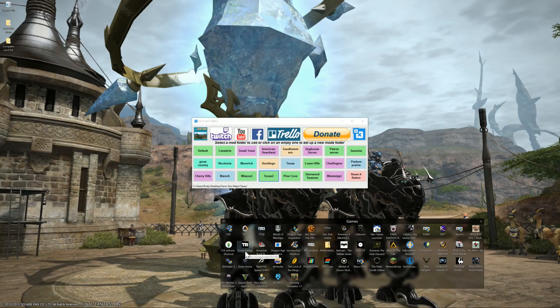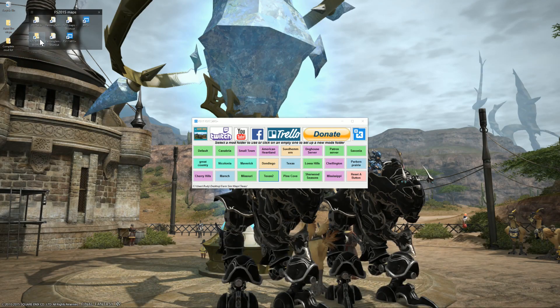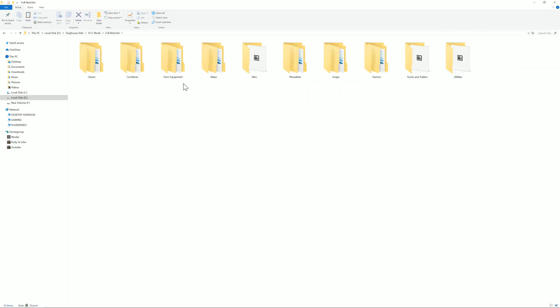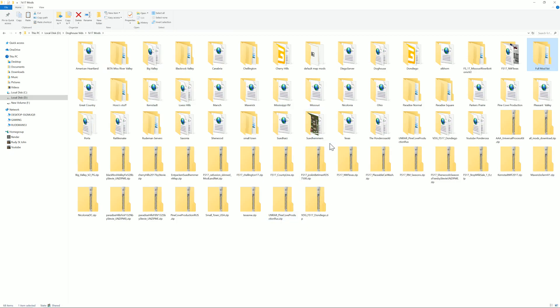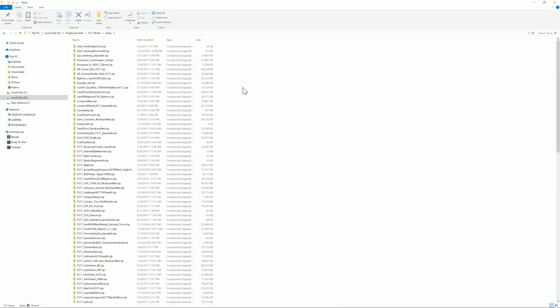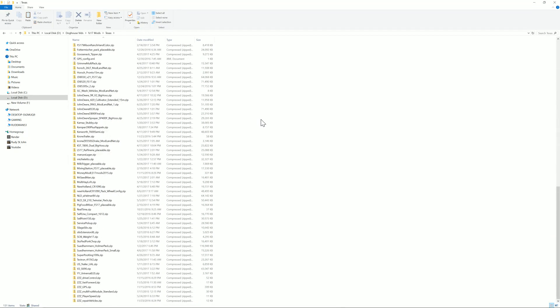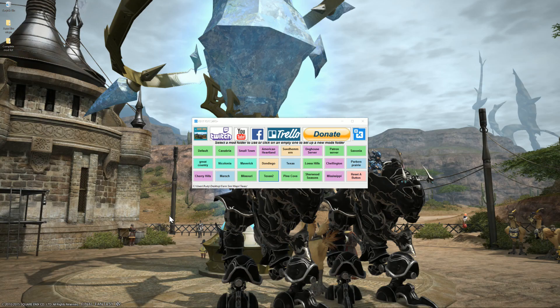So what happens is when you decide to play a game, the only mods that load are the ones in the folder you selected. Let me show you my own setup. I keep everything in one main mod folder — my zip file games, my full mod list, and all the maps I'm currently playing, all separated. I keep my mods on Drive D and my game on Drive F. Let's take a look at my Texas folder since we were just on that — look at all the mods I've got for Texas, a ton of them, and none of them conflict.